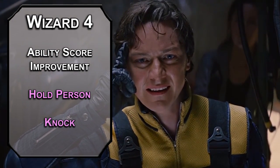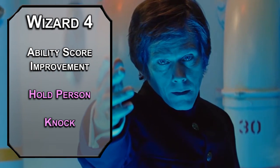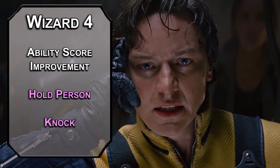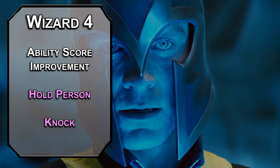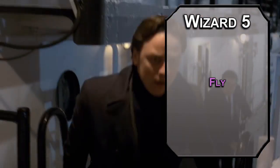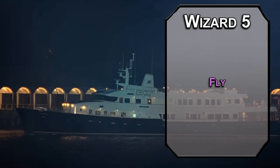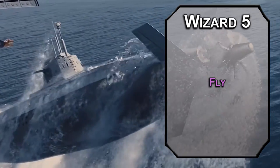The spell Knock opens locks and makes a loud noise. Most locks are metal, so you're basically a master of locks. 5th level Wizards can learn 3rd level spells. Fly is going to be my pick, giving a creature you touch a flying speed of 60 feet for up to 10 minutes depending on your concentration. Once you get higher level spells, you can give it to more creatures with higher level spell slots. Leading the Brotherhood sometimes means transporting the Brotherhood.